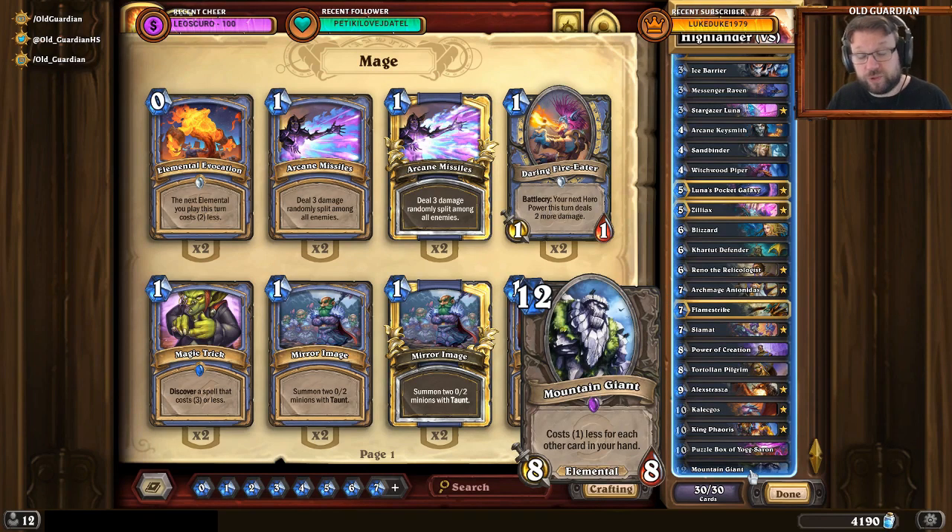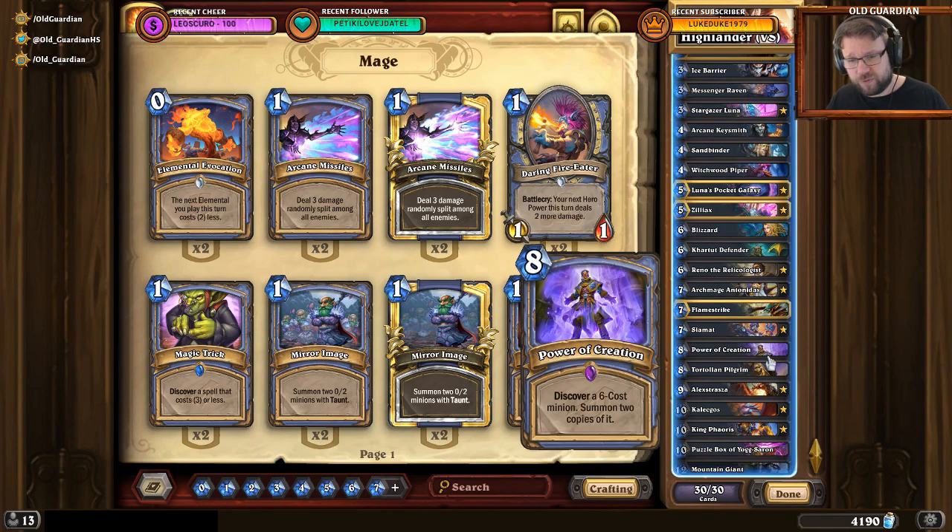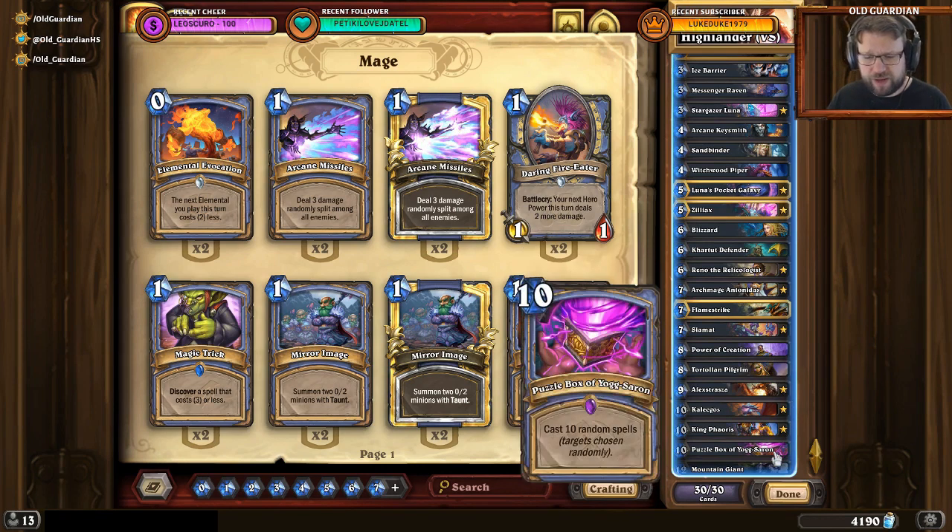You can of course still do Mountain Giant into Conjurer's Calling with this deck, but with just one Mountain Giant and one Conjurer's Calling in the deck it's very unlikely to find both. You have a bunch of really big stuff — if you can make them cost 1, that's pretty much a way to win the game. You also have a tutor for Pocket Galaxy: Tol'vir Pilgrim discovers a copy of a spell in your deck and casts it. In a slow matchup, playing Tol'vir Pilgrim on 8 and having it cast Pocket Galaxy can be extremely solid.